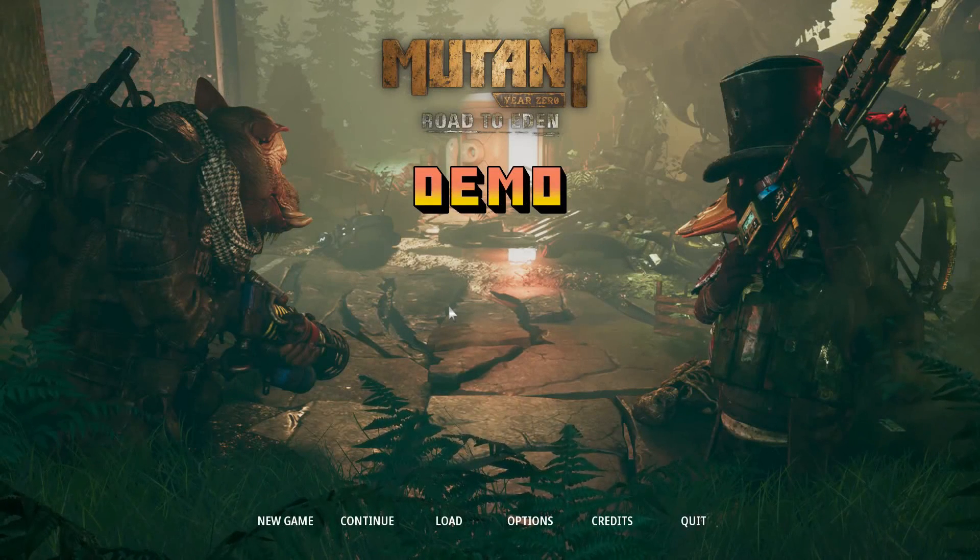Hello, I am Martin Fenska and welcome to the first episode of Let's Try Mutant Year Zero Road to Eden demo. I'd describe Mutant Year Zero as a story-driven RPG with a turn-based combat system similar to XCOM, except we will have a duck in our team and a boar, and later a mutant chick with a horn.